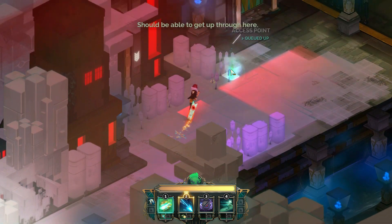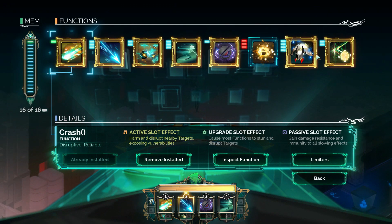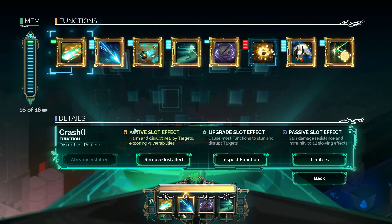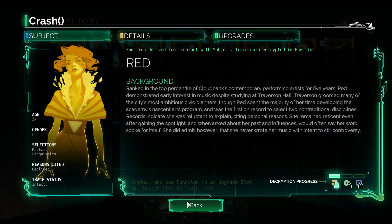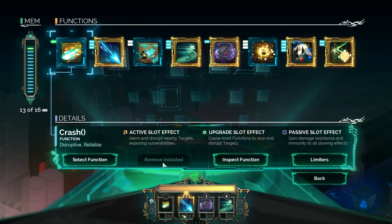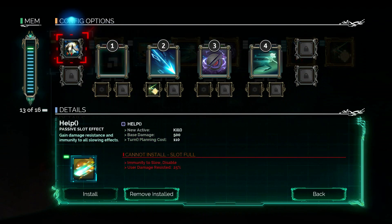Alright, we've got an access point. I wanted to do some changes, but I'm also kind of hesitant because I like a lot of these. Oh, this is red — upgrade slot or passive slot. I really like using Crash, but I want to find out whether... What if we remove this and equip it as a passive instead of help?